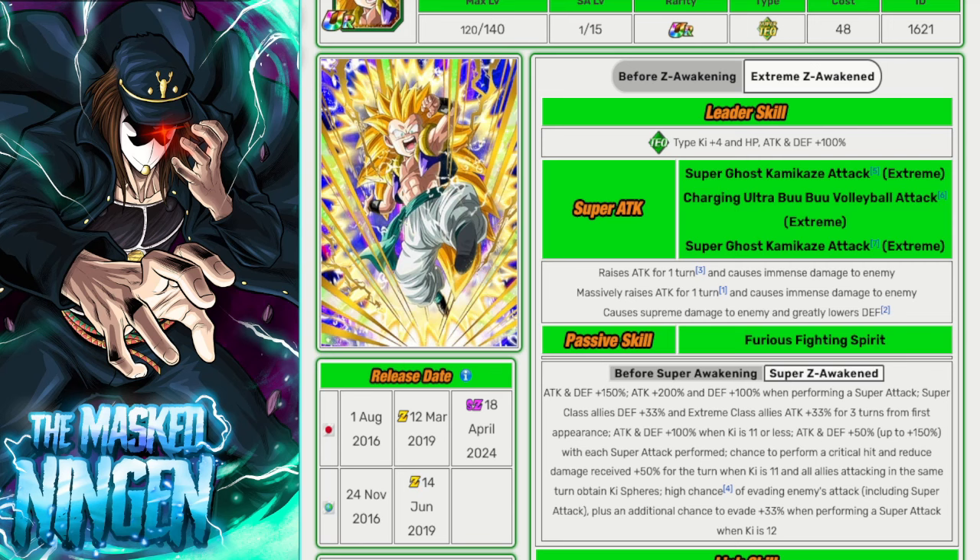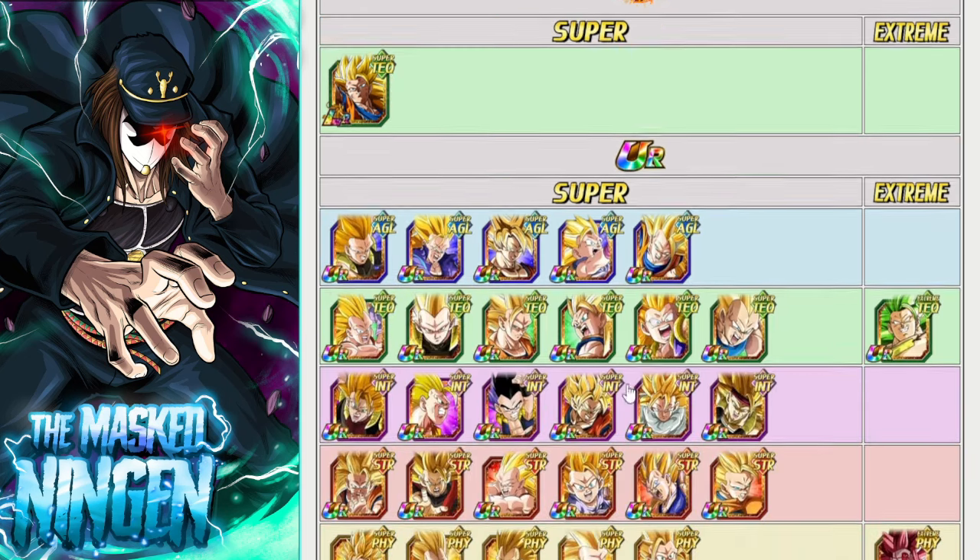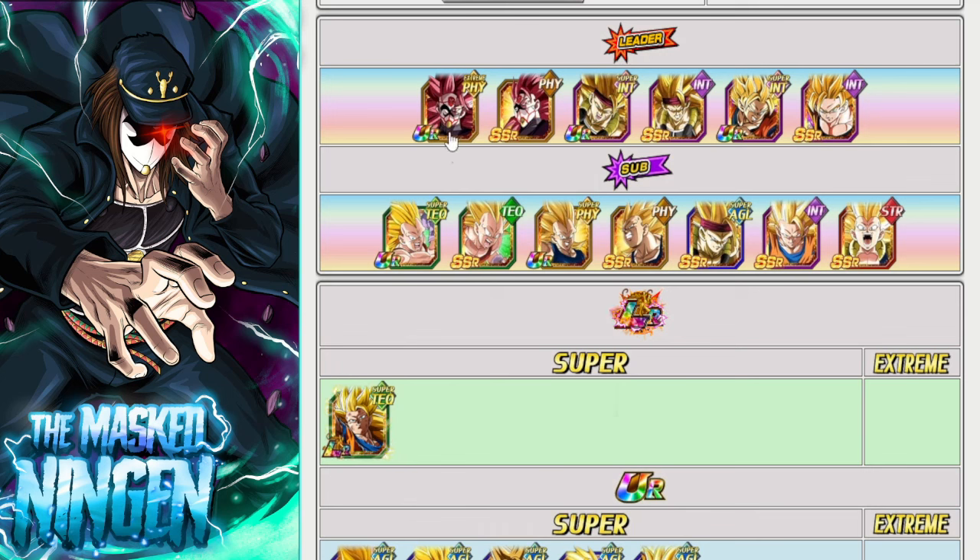Super Saiyan 3 Gotenks getting the Super EZA is pretty cool. You know I'm a big fan of the Super Saiyan 3 category, although we definitely need a lot of buffs — we got the new Goku that could be very good, and Rose has the Super Saiyan 3 170% lead, although he's kind of weird for a Super Saiyan 3 team since he doesn't have Over in a Flash or Limit-Breaking Form. For this Gotenks you ideally want to get that 11 ki, so having someone on the team without Over in a Flash so you're not overwhelmed with ki could actually be useful.